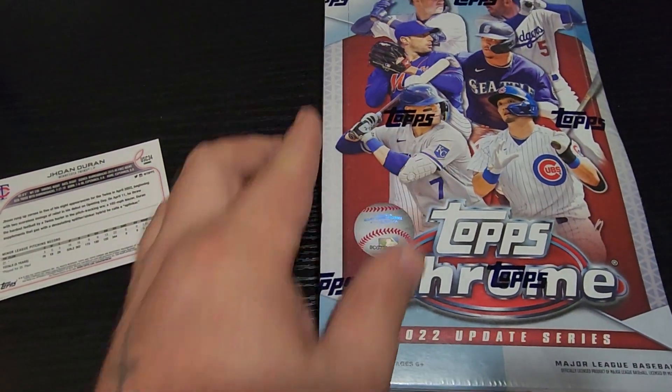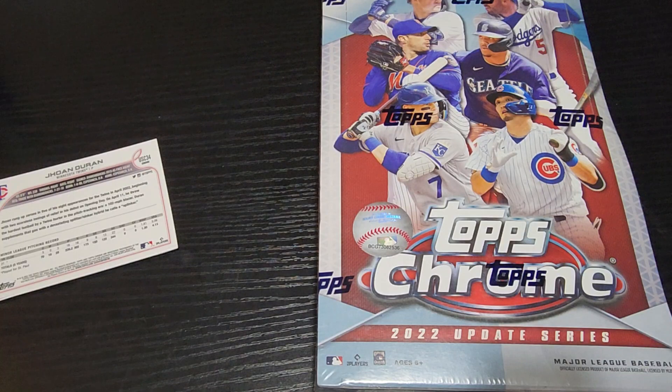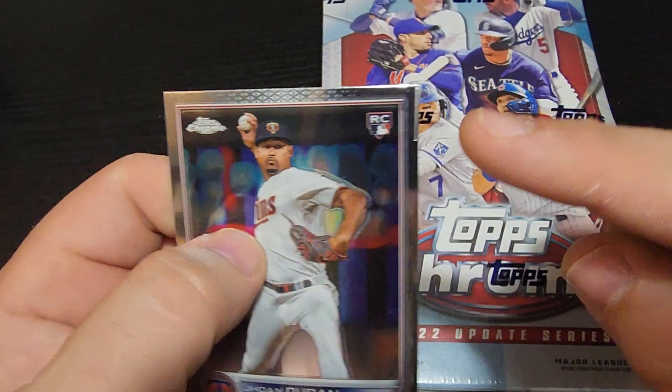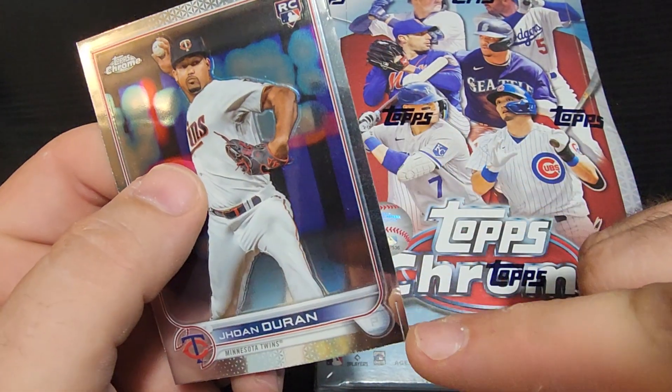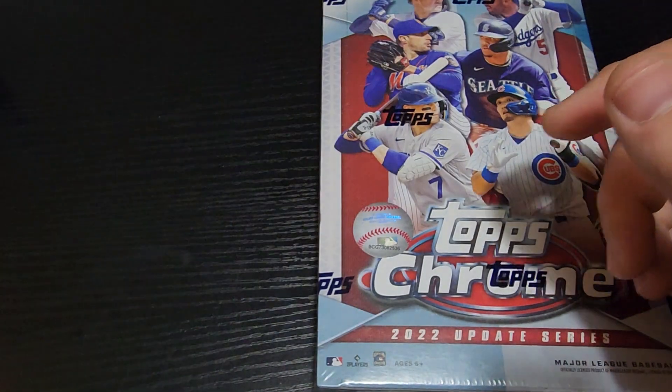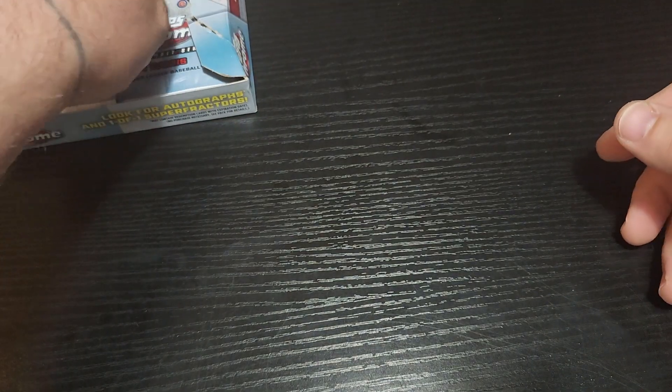Hopefully I'm getting closer to getting the set put together. This card that was on top — got a bit of a gripe about it. I didn't notice it when I ripped it, but you can see there's some cutting error right there on this card. Quality control, Topps — quality control. All right, done ranting, let's get into this thing. There are a thousand packs, four cards per pack. Let's go ahead and start ripping.